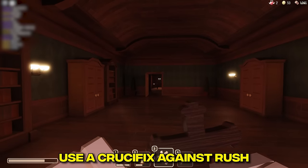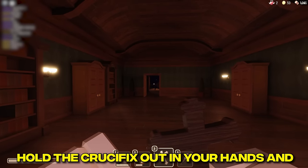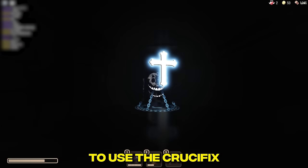Stay Out of My Way: use a crucifix against Rush. Hold the crucifix out in your hands and click when he gets near to use it.